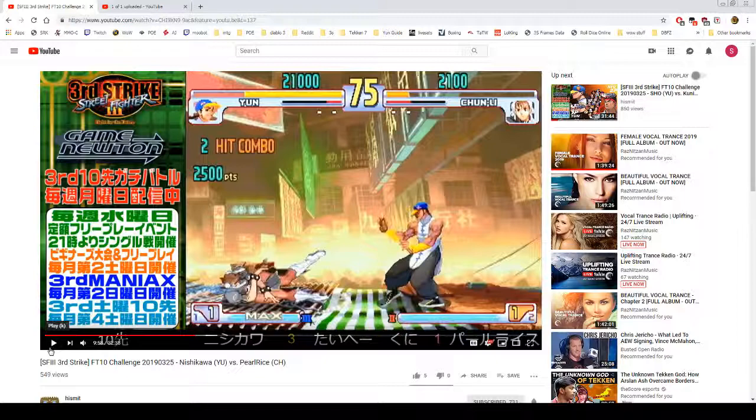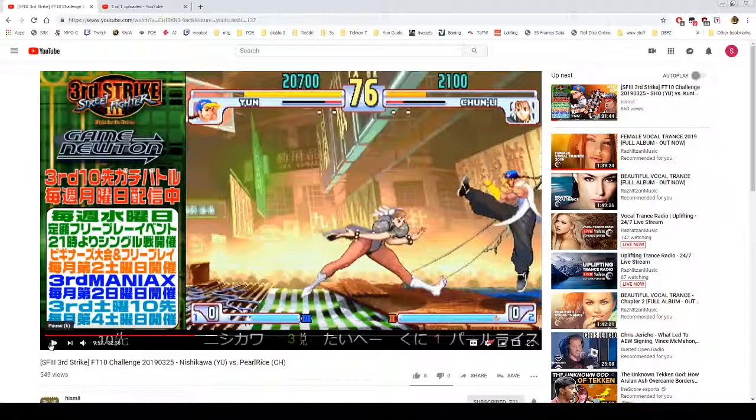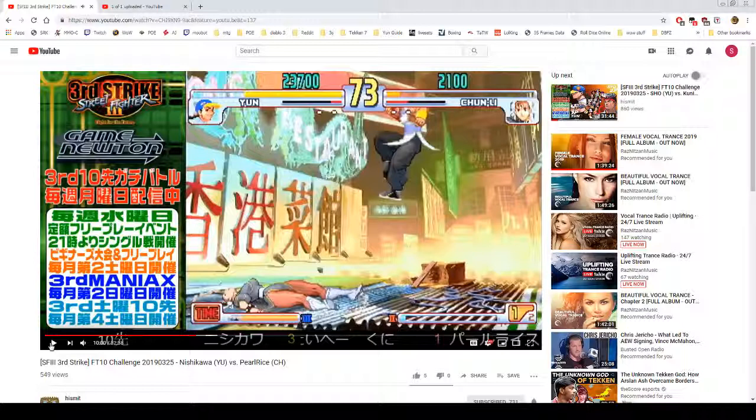He whiffs, Chun-Li dashes in, and he catches her with a crouching medium kick into dash punch. He jumps back, whiffs, she goes for a Kara throw. He just tags her and gets a knockdown because she thinks he's going to start with standing heavy punch since he's so far away — he's actually just out of range of crouching medium kick, so the sweep catches her off guard and it goes for a hard knockdown.